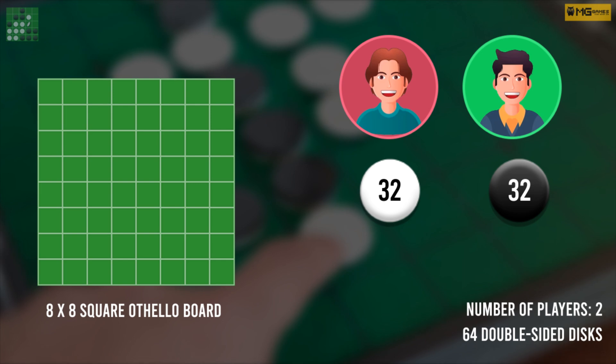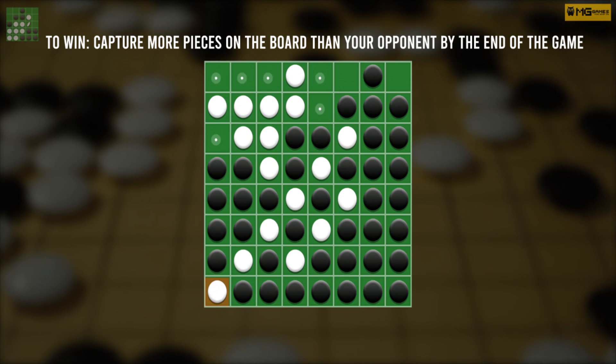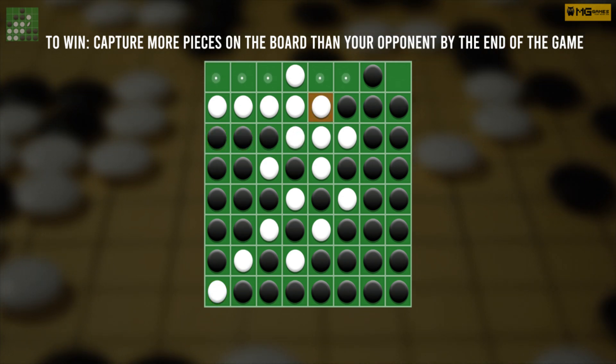Give 30 discs to each player. To win, you need to have more pieces on the board than your opponent by the end of the game.